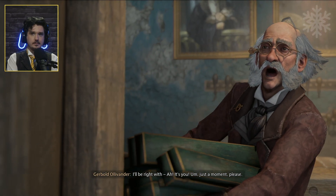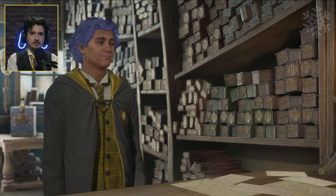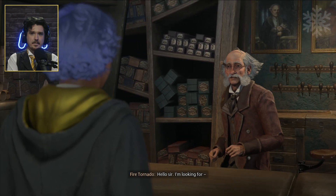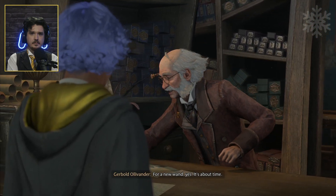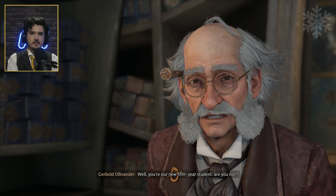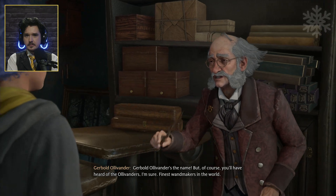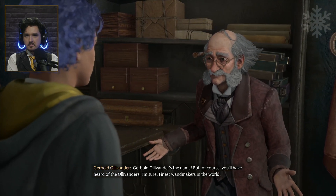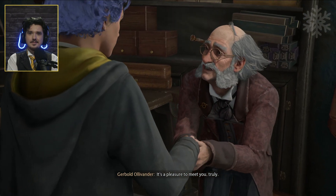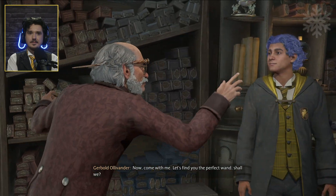I'll be right with you. Ah, it's you. Just a moment, please. Hello, sir — I'm looking for a new wand. Yes, it's about time. You're our new fifth year student, are you not? Gerbold Ollivander's the name. You'll have heard of the Ollivanders — finest wand makers in the world. It's a pleasure to meet you. Come with me — let's find you the perfect wand, shall we?